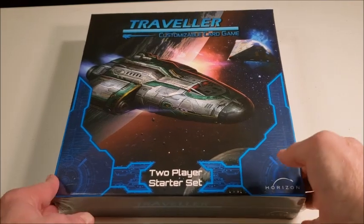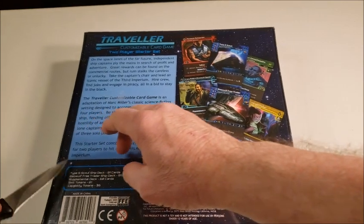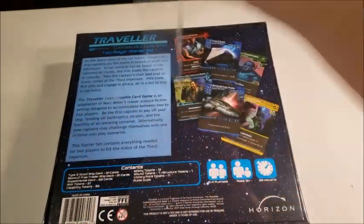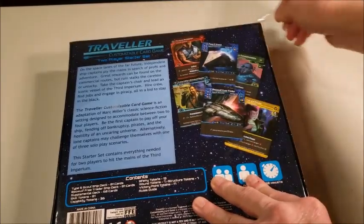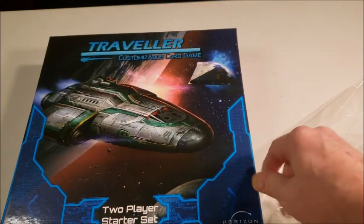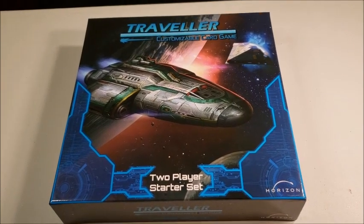Traveller, customizable card game. I'm going to go ahead and open this up. This is by Horizon Publishing. It was kickstarted in 2017 and I believe it was out in 2018. I was aware of this game when it was a Kickstarter and I didn't back it because at the time I was thinking I didn't need current Traveller — I had all the old stuff. As you know if you followed my channel, I've very much changed my belief on that and I'm finding some of the new stuff to be pretty interesting, which is one of the reasons why I wanted to get a look at this game.